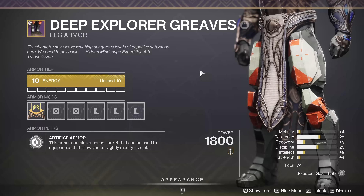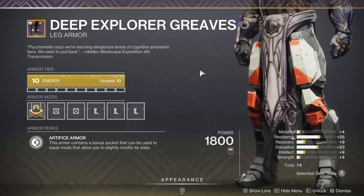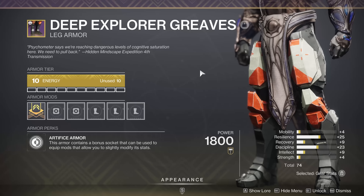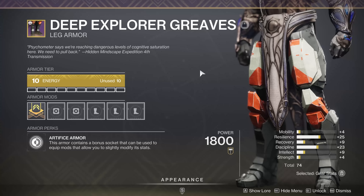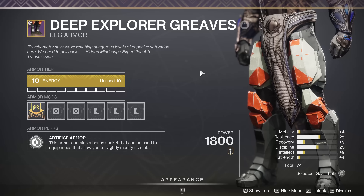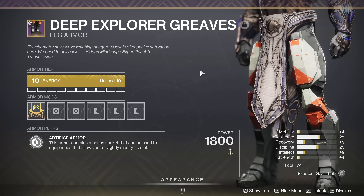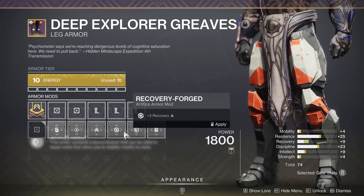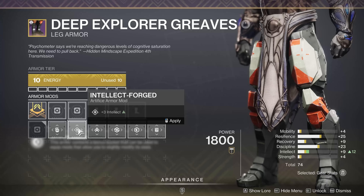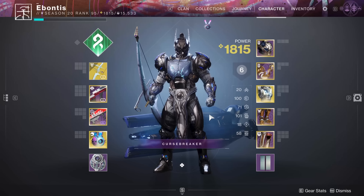Hello Guardians, it is Ebontis, and in this video I want to show you guys how you can get Artifice Armor as long as this kind of cheese lasts, because I'm sure at some point it's going to get fixed. What happens is we're going to go into the Duality Dungeon and get the first boss to leap off and commit suicide. Artifice Armor being important — you get free stats here, and if you have every slot with free stats, that's literally plus 15 to any stat that costs you zero mod energy, which is really, really good.